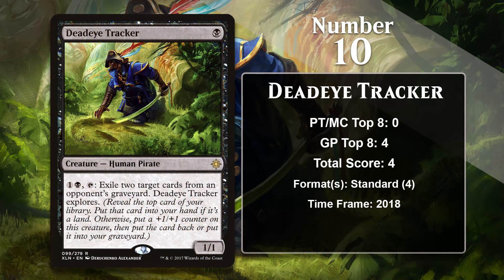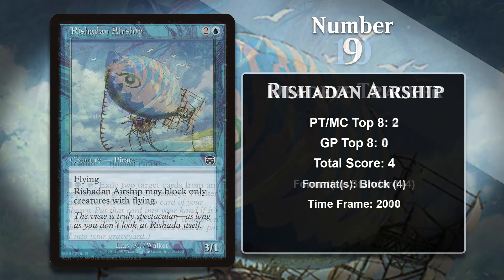At number 10, it is Deadeye Tracker, a Pirate that does a pretty reasonable Scavenging Ooze impression. He's worse than the Ooze, of course, but there are some similarities. He comes down early and then can go after graveyards, while simultaneously granting you card advantage, card selection, and plus one plus one counters, depending on what is revealed when you explore. One nice thing about the Tracker is that he's one of the few cards that can explore repeatedly, instead of it just being a one-time thing. He was mostly a sideboard card in Standard, where he was played in Blue-Black Control and Grixis Energy decks. He was especially nice against God-Pharaoh's Gift decks, as they were all about the graveyard.